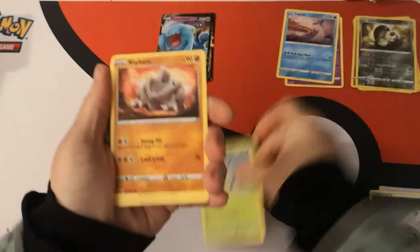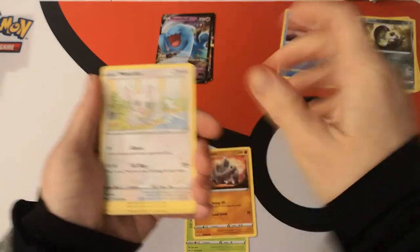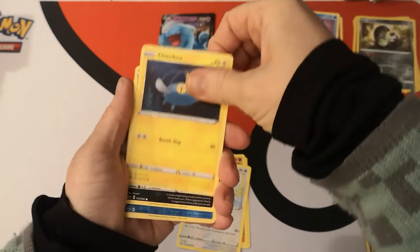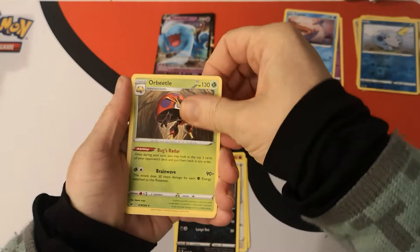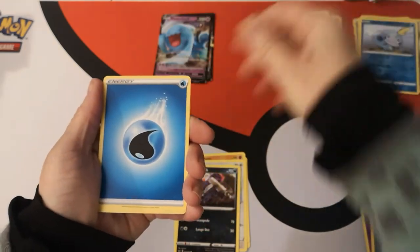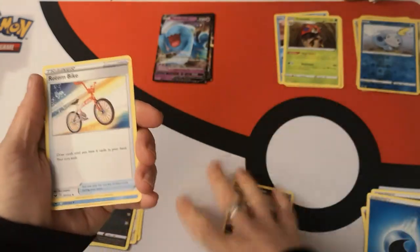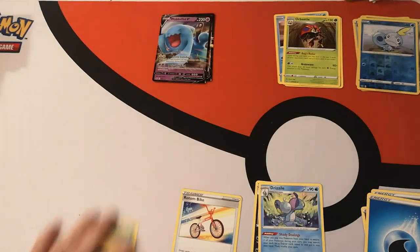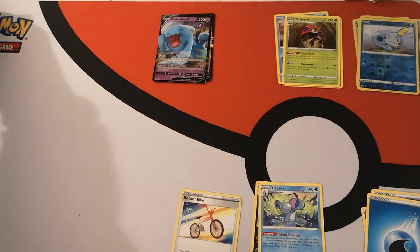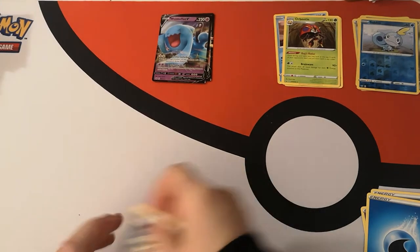We have a Blipbug, Rhyhorn, Mincino, Chinchou, Croagunk. Reverse holo Sobble. And an Orbeetle regular rare. We have a Water Energy, Galarian Linoon, Rotom Bike, Drizzile, and there is your code card.